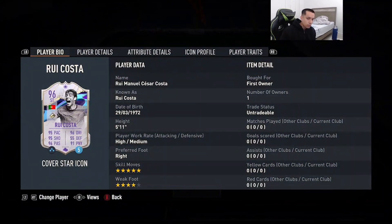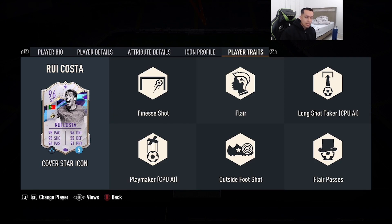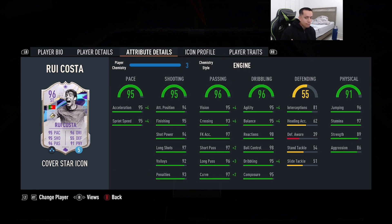We're looking at the card: 5'11", high/medium work rates, right foot, five star skill moves, four star weak foot, 95 pace, 95 shooting, 96 passing, 96 dribbling, 91 physicality. He has both the Finesse Shot trait and Outside the Foot Shot trait. With the Engine chemistry style, acceleration and sprint speed go up to 99, agility 99, along with balance and dribbling boosted as well — pretty nice.